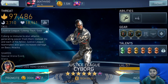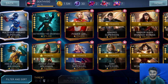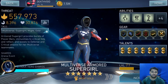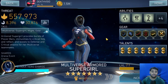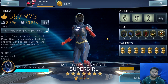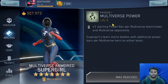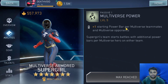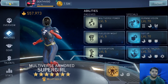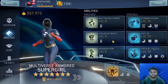Moving on to character number nine: Multiverse Armored Supergirl. She does an insane amount of damage with all three specials — she's a beast in Arena and Champions Arena, and can also do a lot of damage in League Raids and Solo Raids. Her first passive gives plus one power bar when there is a multiverse opponent, which comes in handy mostly in Arena and Champions Arena.